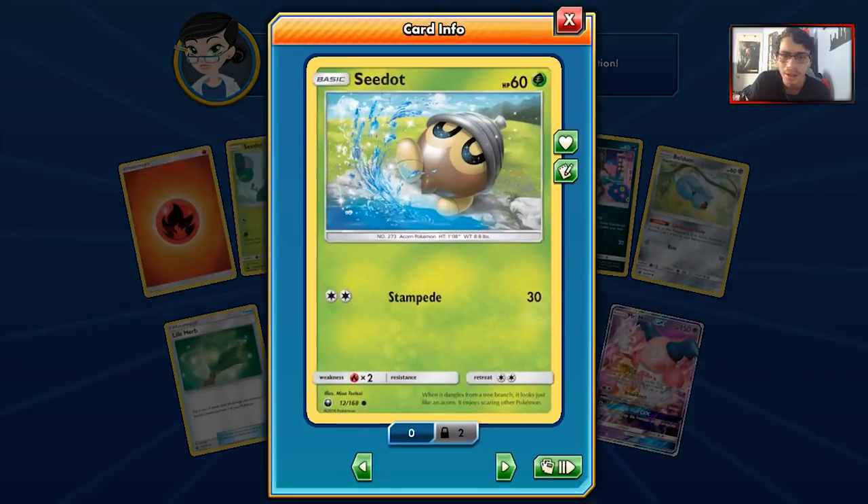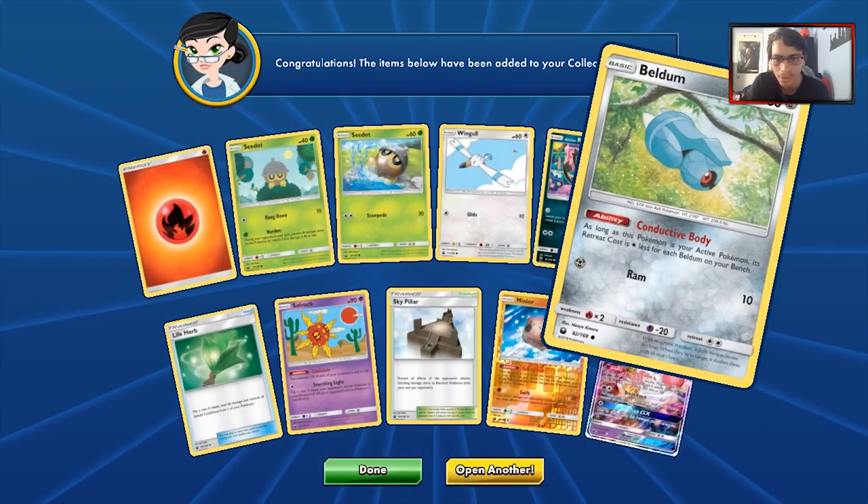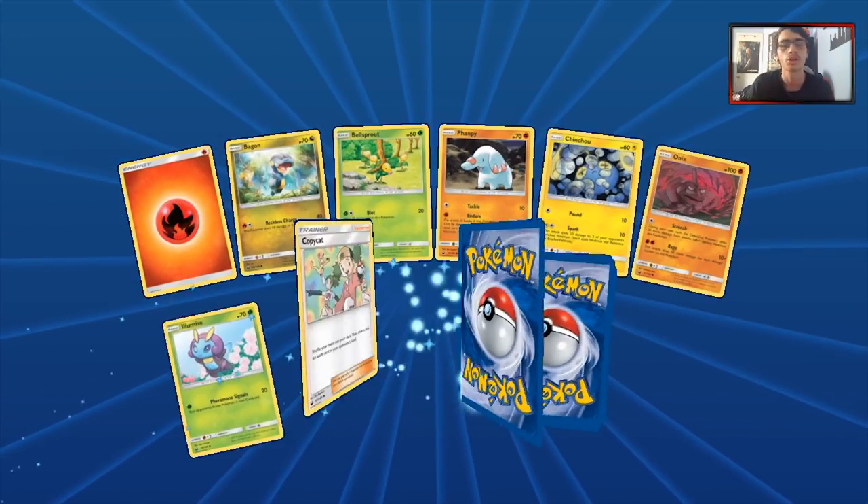I think the best things we got were the new Seedot and the new Beldum — the Beldum is probably the best card, other than the Mr. Mime. At least we got a GX, hopefully we can keep it up and hopefully pull a Rayquaza or two.